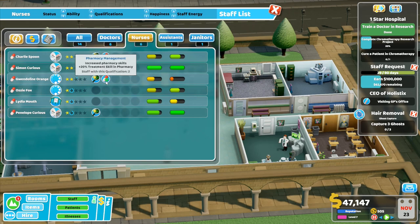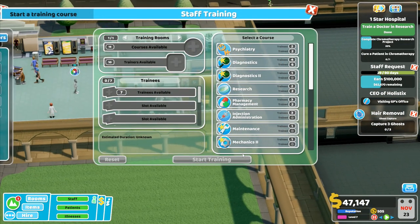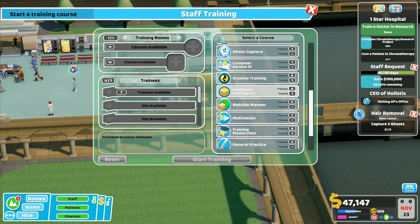I've got two of them trained in pharmacy management and four of them trained in diagnosis skills. I think we will go for an advanced diagnosis skill there. This one is not yet ready for another diagnosis, but these two are going higher on that. So I could get those two trained in basic diagnosis and that's going to give me more people available for a more advanced diagnosis. Let's go and have a look in here - diagnostics two, not yet trainees four, trained six. Injection administration - staff for this quality increases injection skills plus 20 treatment skill in the injection room. Stamina training, emotional training, bedside manner - these would be good things.